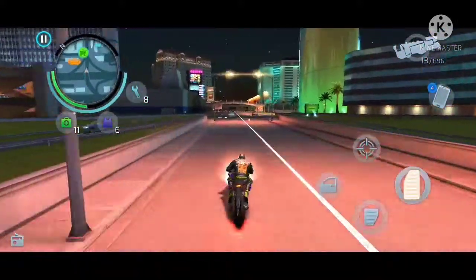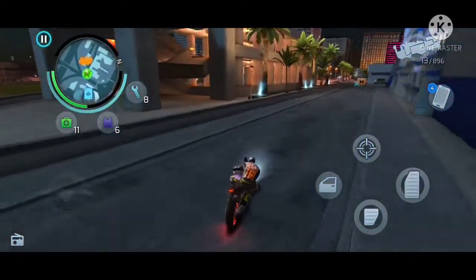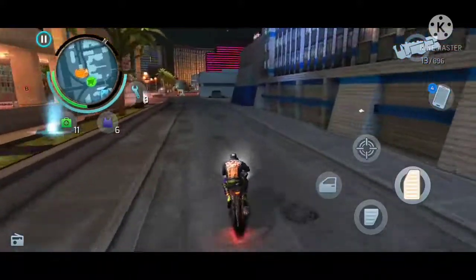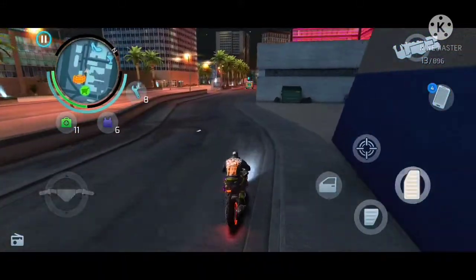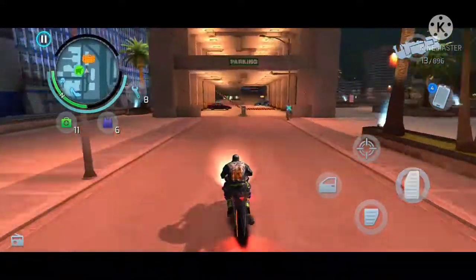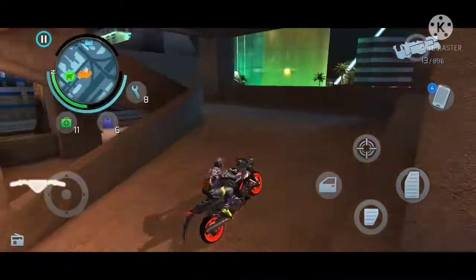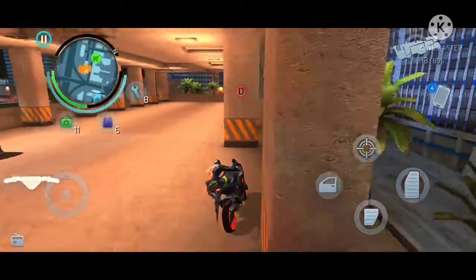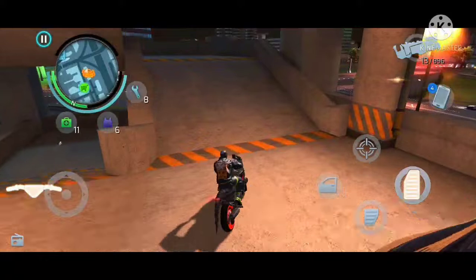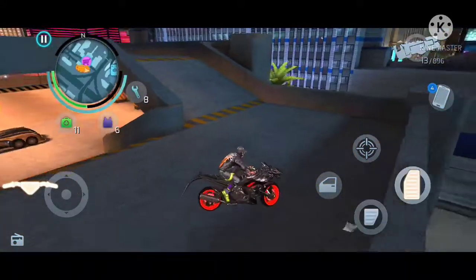A rare vehicle spawned here — let's see which one it is. There are actually two rare vehicles: the first is the New Castro and the second is the Dolphin. Don't underestimate the Dolphin — it's actually a good car.